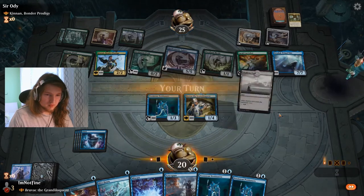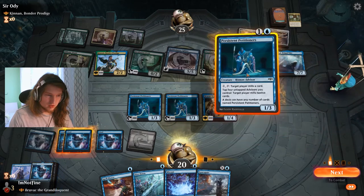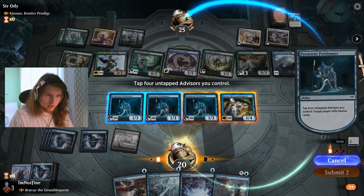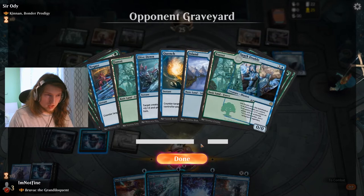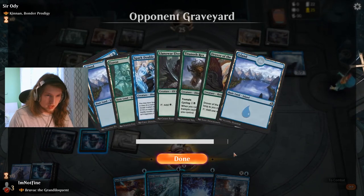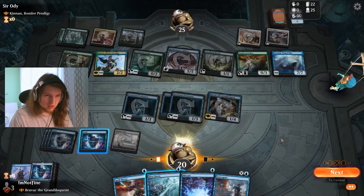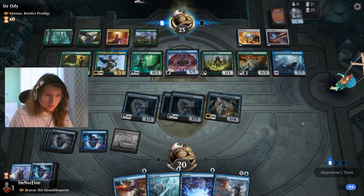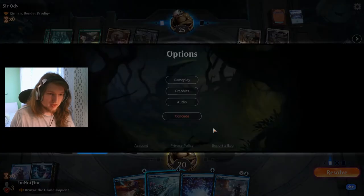Land, land — nice. Petitioner, petitioner — and we use this now. If they End-Raze or Craterhoof us, we lose anyways. And there it is — Kogla. Meteorable — well we didn't care about those. We're dead, right? Because we weren't able to mill them in time. They can 100% get a finisher here. GG, RIP! Because they've already put so much stuff on the bottom. And that is good game.